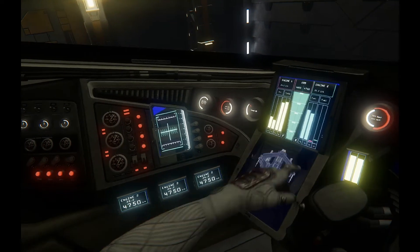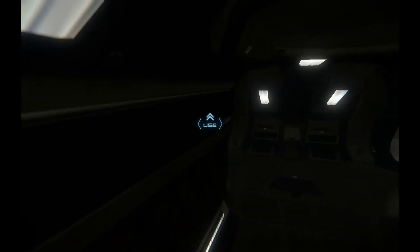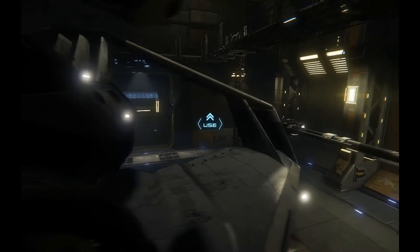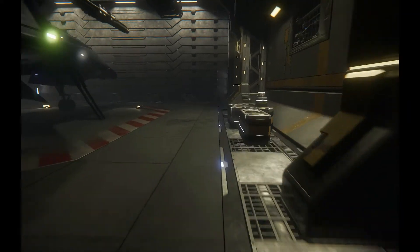I guess there's not much really to show since I only have one ship. This is the basic hangar, so let's see if I can check out the customization part. Does the basic not even have that? Let's see.